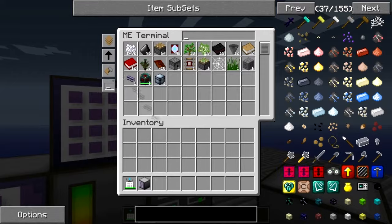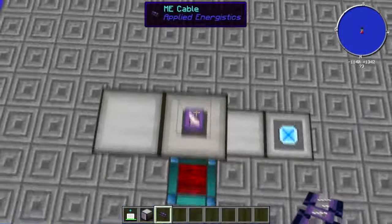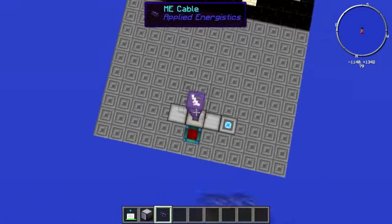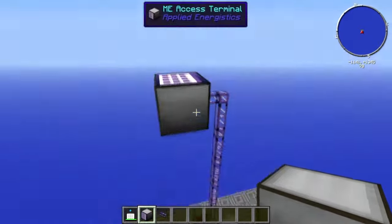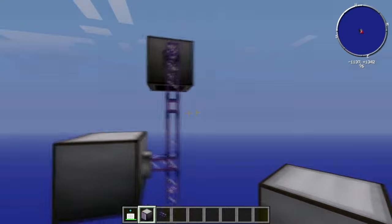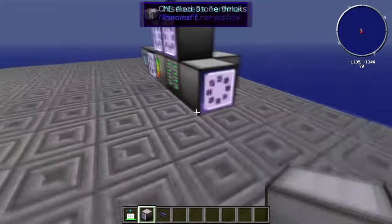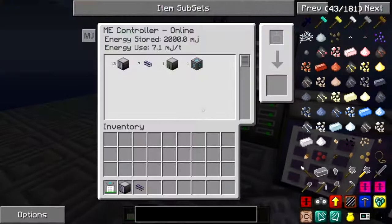You can have terminals anywhere — say if you've got one on the bottom floor of your house and you want one on the top floor, no problem. Just get a wire, attach it however you want, and you can access it from there as well. Do note that the more terminals you have, the more energy it will use. It was using 7.1 and now it's using 9 Mega Joules a tick, so just be aware of that.